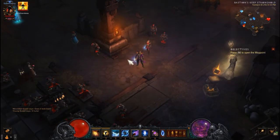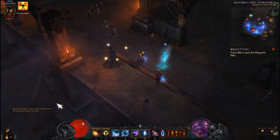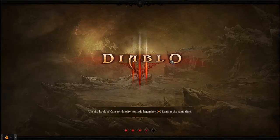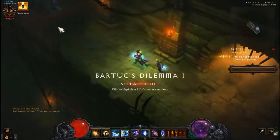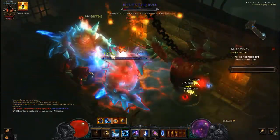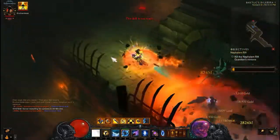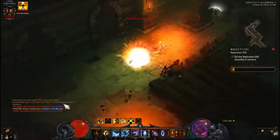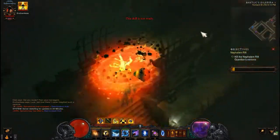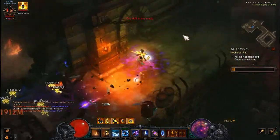Let me show you a little bit of the build to wrap it up. It's currently on T9 but it is T10 capable. Once we find an elite pack right off the bat — hopefully we won't die — kill the elite, pick up the death breath, then just walk around spamming Explosive Blast. You can keep spamming it until your foreground cooldown runs off — and that's pretty much the build.